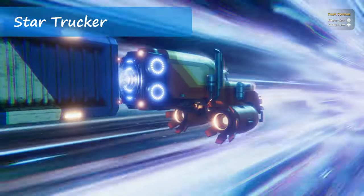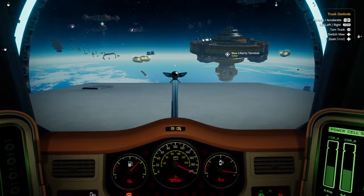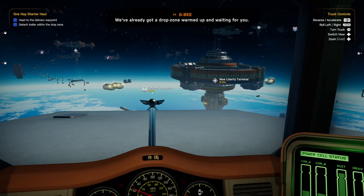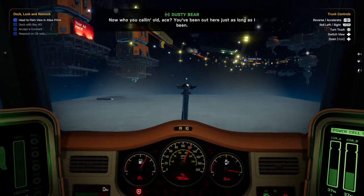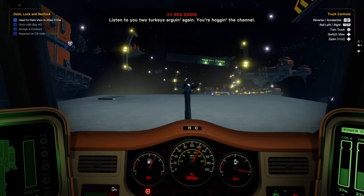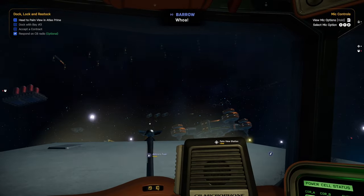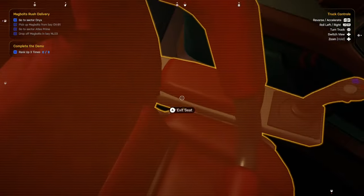Next is another driving game, Star Trucker, developed by Monster and Monster and published by Raw Fury. This game is exactly as it sounds — it's a sci-fi take on a trucker simulator, which is an oddly intriguing idea. You play as a trucker in space, delivering cargo to and from stations, but it's not as simple as getting from point A to point B. You need to manage your space truck systems for power, oxygen, hull integrity, and more. Your truck even has bells and whistles like a working CB radio, the ability to turn on or off different lights, systems and thrusters, and a regular radio to listen to tunes while on those long trips.